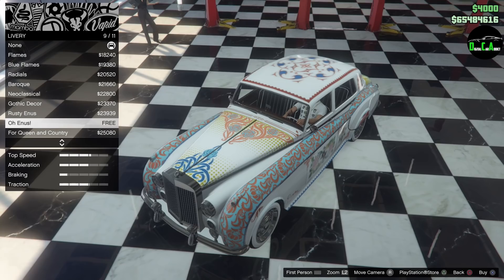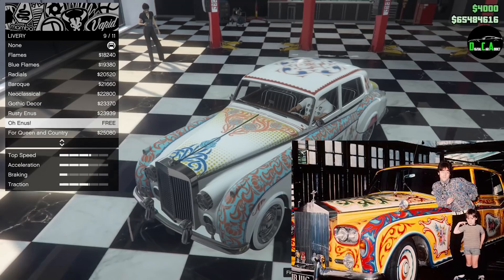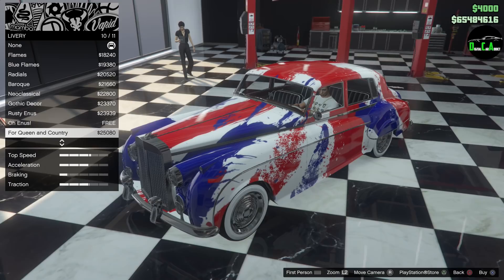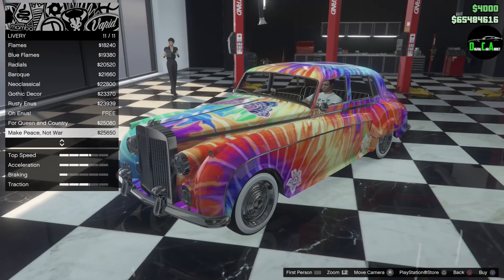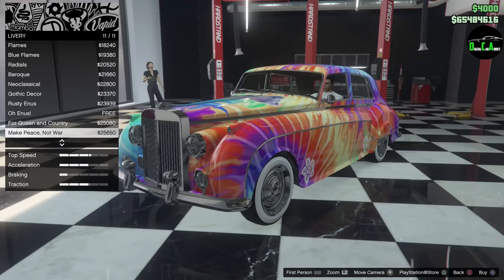This is very interesting, to say the least. Very strange looking. I was told it's based off the Rolls-Royce that John Lennon had - he put something like this on his car. I'll throw a picture on screen so you can see the resemblance. Then you have For Queen and Country - this one looks very nice, like a splattered British flag. Looks really cool, very well done. And the last one is Make Peace Not War - that's really fun, a hippie one. And that completes all of them.